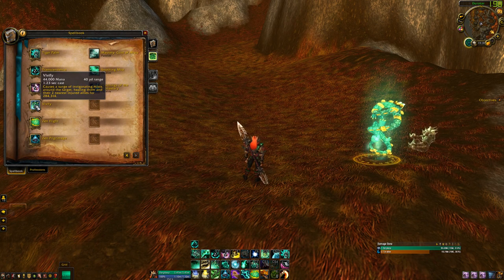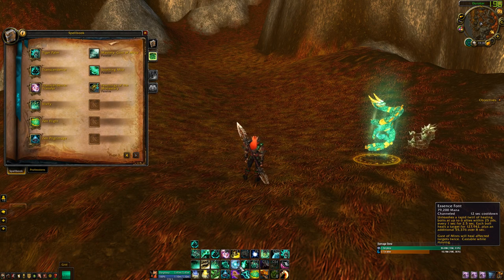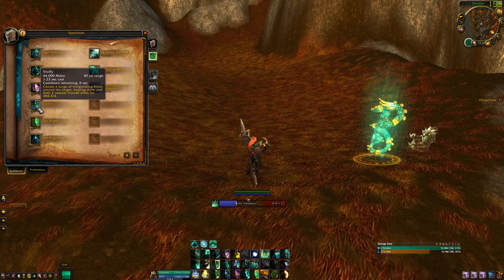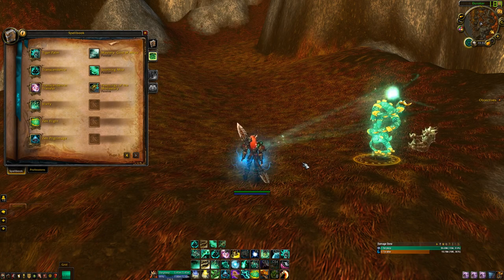Vivify causes a surge of invigorating mist surrounding the target, healing them and the two nearest injured allies — so it hits three people. It's really good in 3v3 because you can heal yourself and your partners. Make sure you cast Essence Font, because your Vivify will keep Essence Font up in PvP — it's extremely helpful.